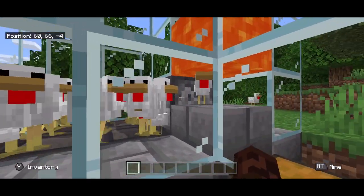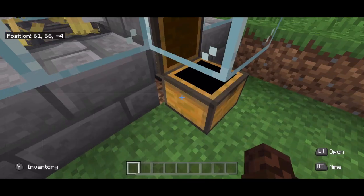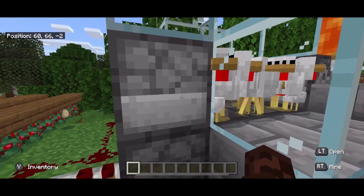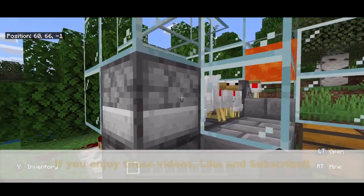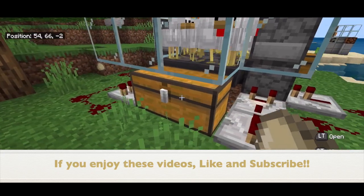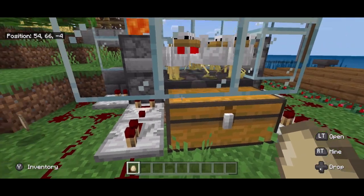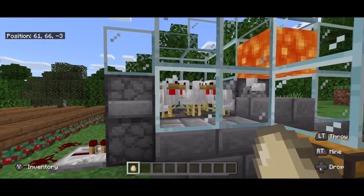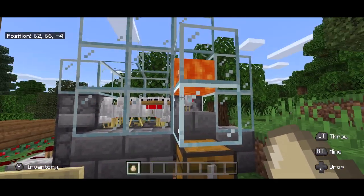Baby chickens go in there, and when they grow, they hit the lava and get cooked and fall down into here. I'm sure you guys have seen a chicken cooker before. It is self-growing — as these chickens lay eggs, some of the eggs get pushed back through the system and hatched, so it becomes faster and faster. Back here is an egg collector, so this chest collects lots and lots of eggs. With this machine you get eggs, you get an automatic chicken farm that's constantly feeding itself, and you get a chicken cooker.